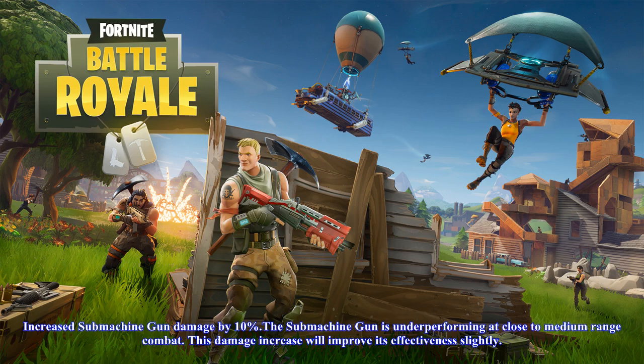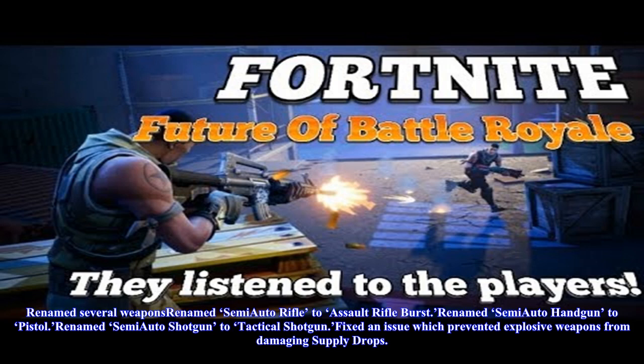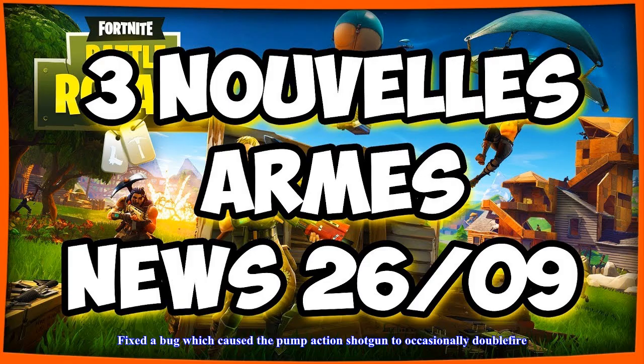Metal forts will now require two explosive blasts instead of one. Late game bases are too easily destroyed and they want to promote building diversity. Increased rocket launcher reload time by 20% — it's a little too easy to spam rockets. They want the rocket launcher to be a powerful weapon, but it's a little too good right now.